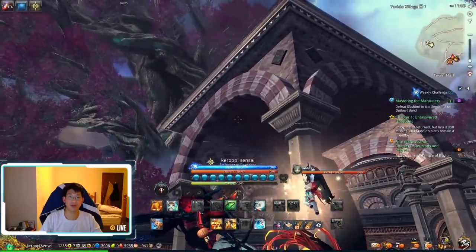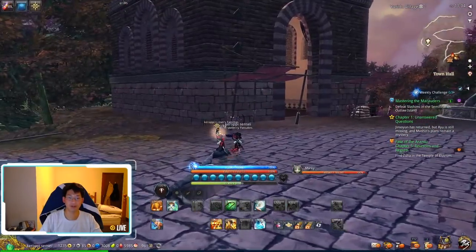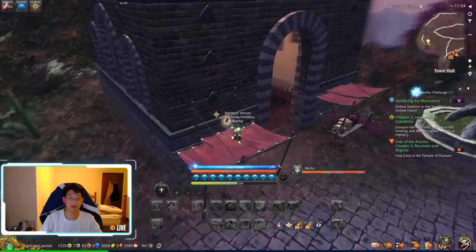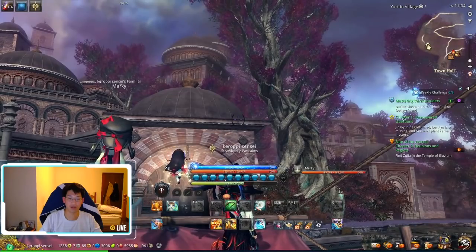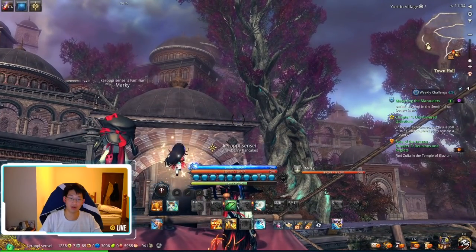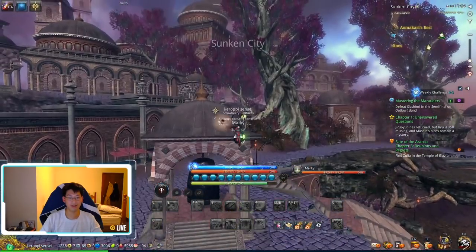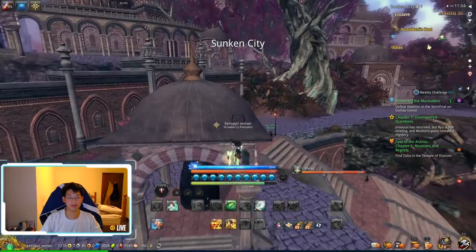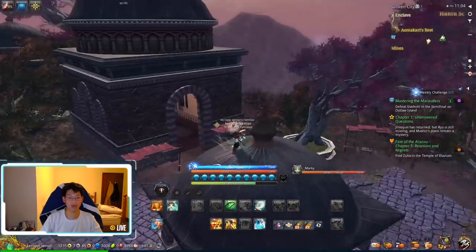We want to get on top of this bell tower. In order to do that, we can just run up to this platform and then jump over. We come up here and jump to get onto that ledge. Don't worry if you can't jump it in one go — you can still wall run all the way up, so it's perfectly fine. Then we run up to the top.